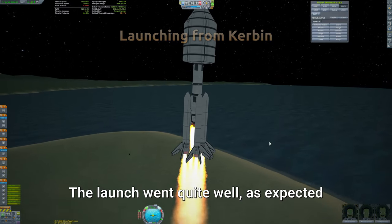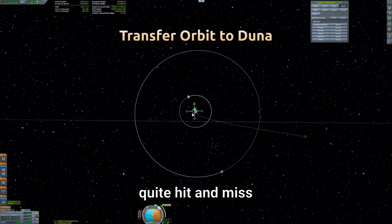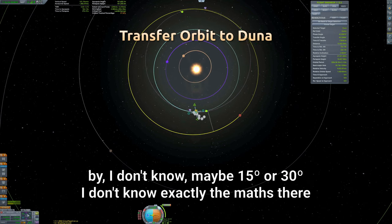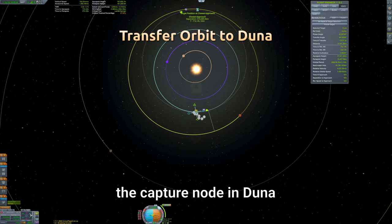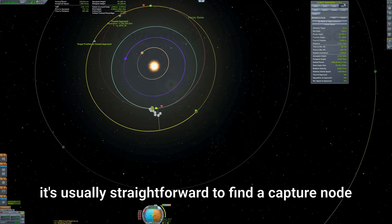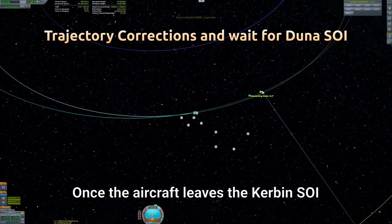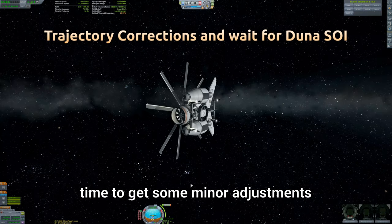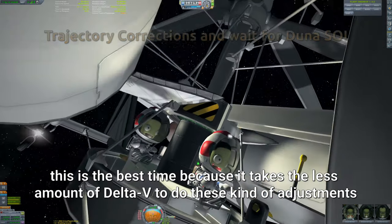The launch went quite well, as expected, and no problems at all. I was a bit worried about the amount of Delta-V. The transfer orbit to Duna is a bit hit and miss — just wait for Duna to be behind Kerbin, maybe 15 to 30 degrees, then plan the maneuver node and try to find the capture node at Duna. Because both planets are in the same orbital plane, it's usually straightforward to find the capture node. Once the aircraft leaves Kerbin's sphere of influence and enters the sun's, that's the moment to verify it's getting into the right position and make some minor adjustments — this is the best time because it takes the least amount of Delta-V for those adjustments.